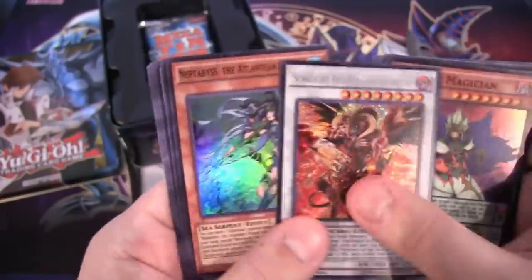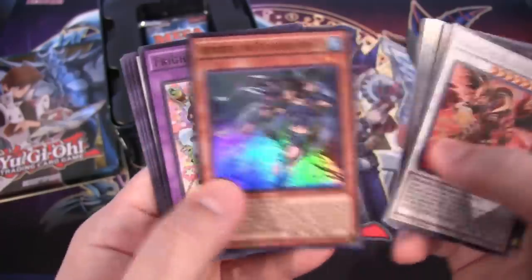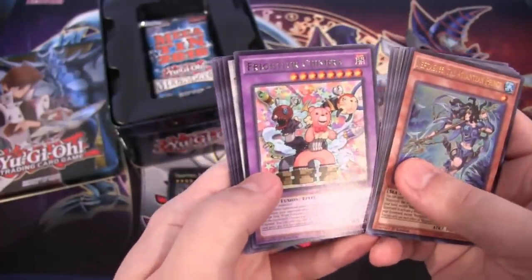Man, he looks awesome, especially as a Secret Rare. And then after that we have Neptabyss the Atlantean Prince, Ultra Rare. And then our Rare is Frightfur Chimera.